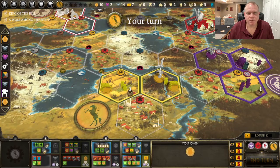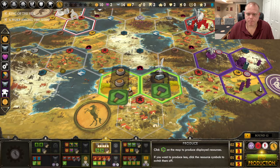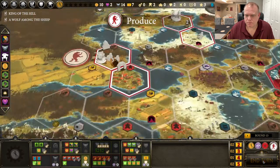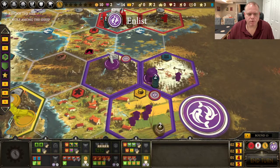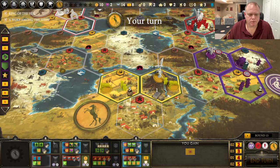Now up here you can see what you've got — two enlistments and two mechs. I think I want to produce, because I need at least one more food before I can get my last two enlistments. So we're going to go ahead and produce, confirm. Now I have enough food, if no one steals it, to do all my enlistments. So now I can move and set up shop on the upgrade territory.